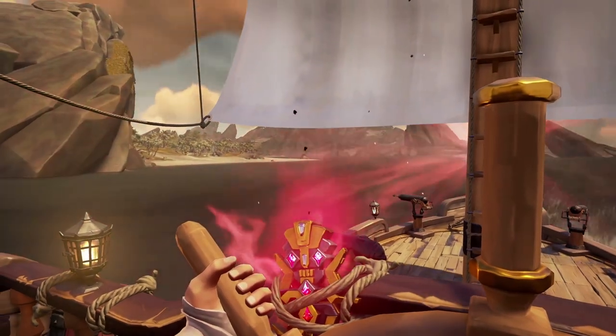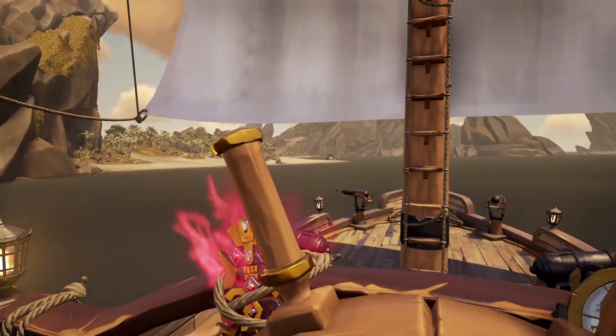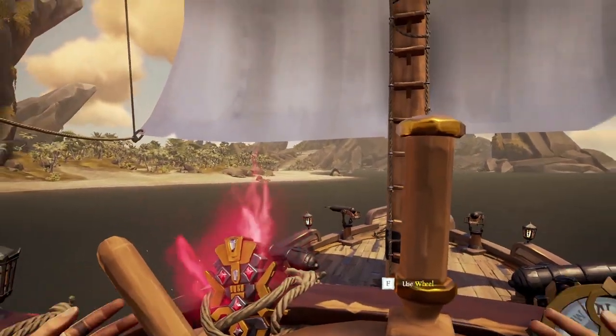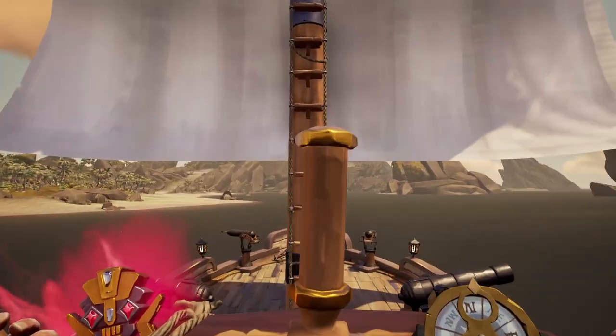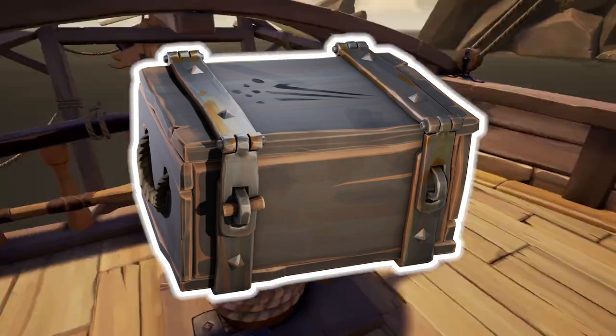Head to Tribute Peak, also known as the Island, for the Shores of Gold Tall Tale. If you don't have the checkpoint, you will need to go to Moral's Peak Outpost in order to start the Tall Tale. The checkpoint is not needed, but it allows you to go straight there. Along the way, find yourself an ammo crate, as it is vital for this process.